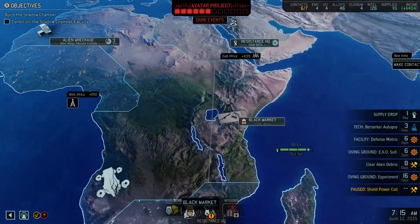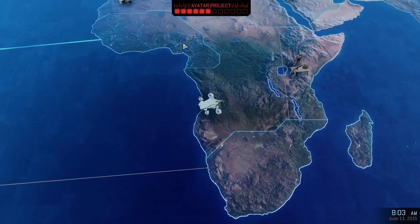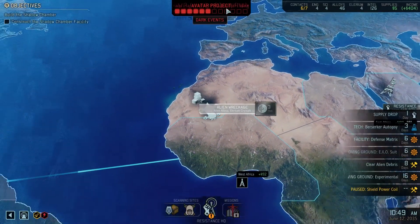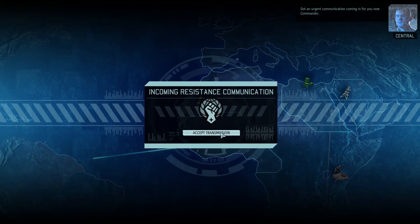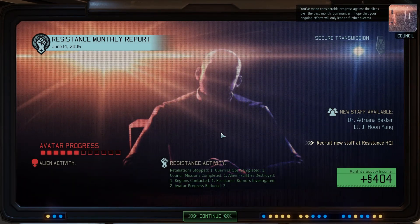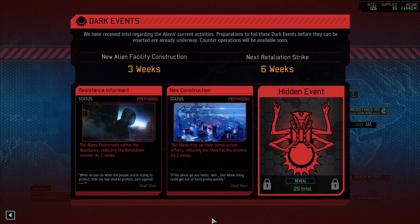Alien wreckage or the black market? Alien wreckage — we've already begun that. We're basically on a big resource drive to power our expansion into that new facility before the Doom Council runs out again. We've got an urgent communication: we've made considerable progress against the aliens over the past month, and hopefully our ongoing efforts will only lead to further success.